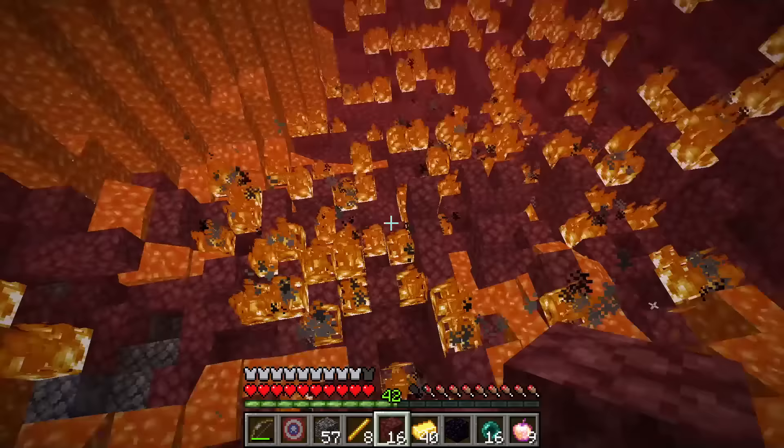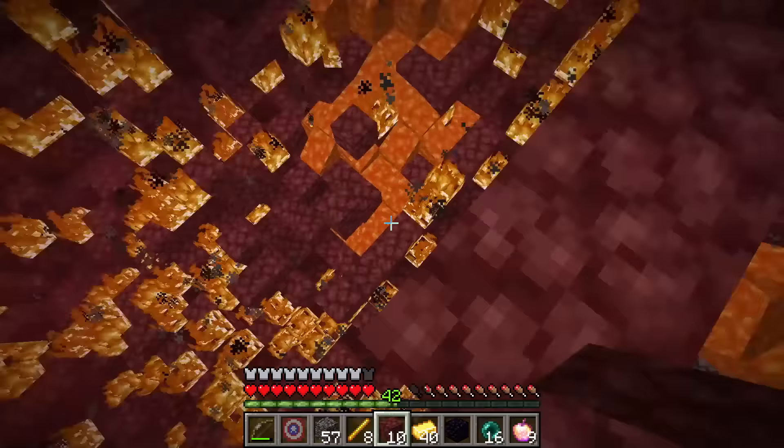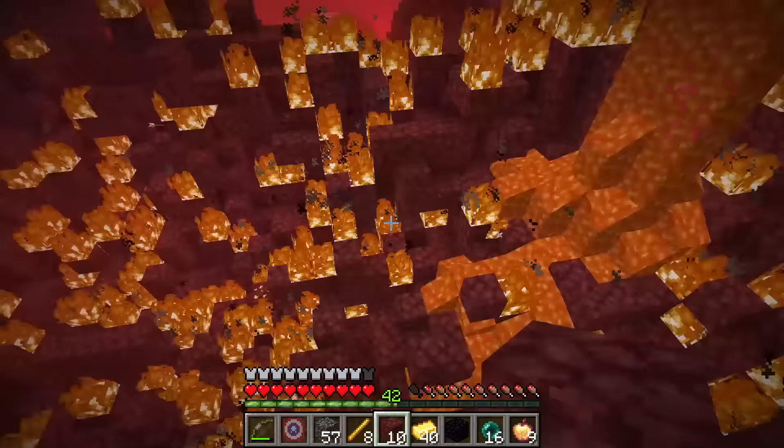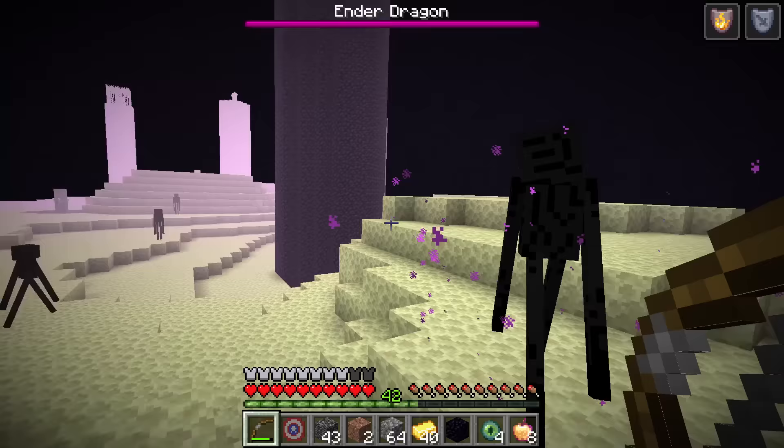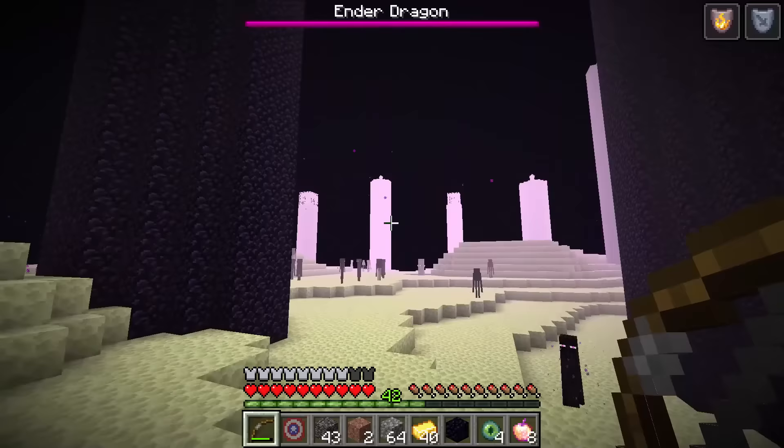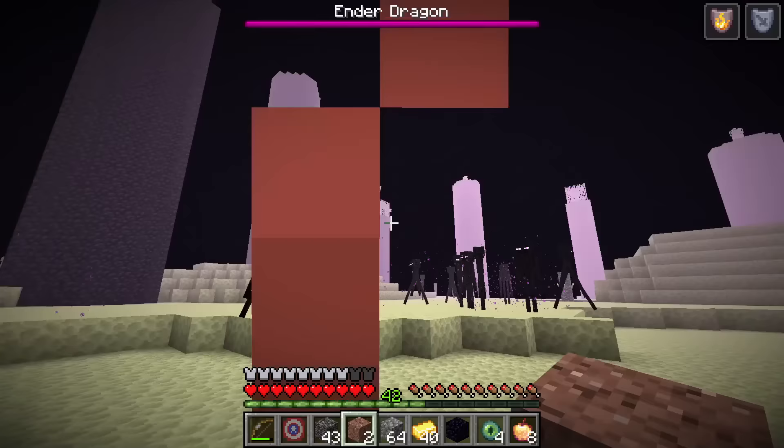Now I just have to very carefully get over there to the end portal. Almost there — ouch, hot! There are already two spots filled — nice! I guess I was shooting this bow directly at the portal without realizing it — lucky me! I'll place the eyes in all the empty slots now. Once I fill this in, I'll be able to enter the end. Last one! The Ender Dragon in there is the final boss!